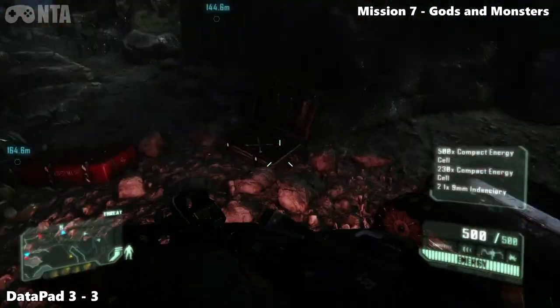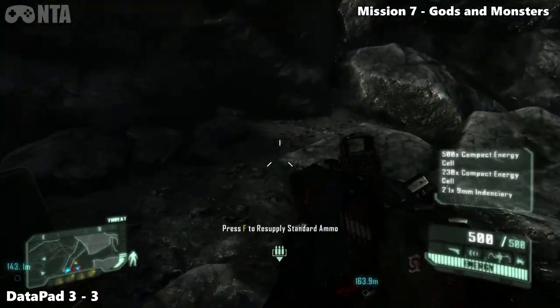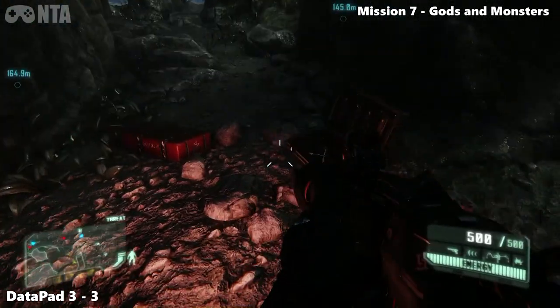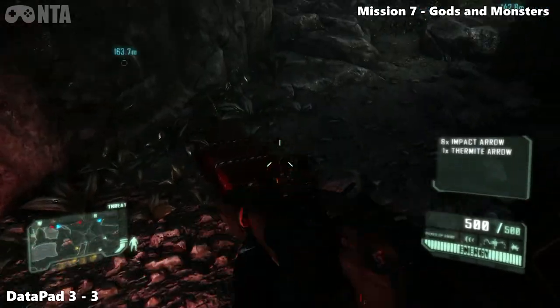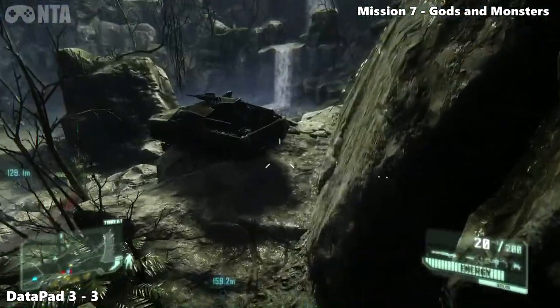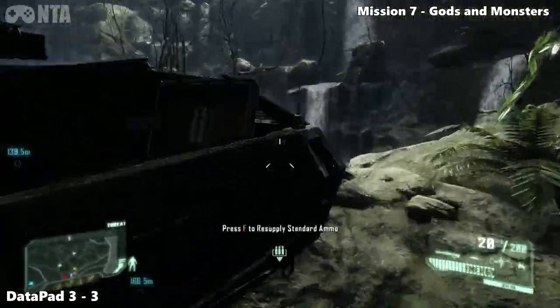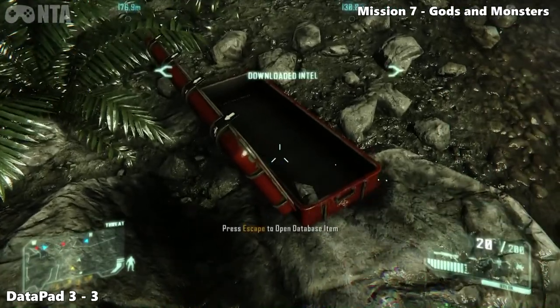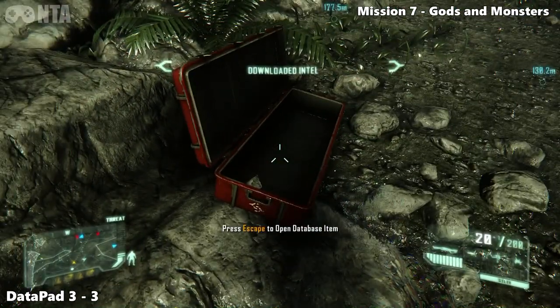Carry on around until you see a green area. At first I thought it was a garden because all I saw was green stuff everywhere — green flowers. But it's not really a garden; it's pretty destroyed actually. As soon as you see the Jeep, turn left, drop down, and you'll find the final collectible of all of Crysis 3.